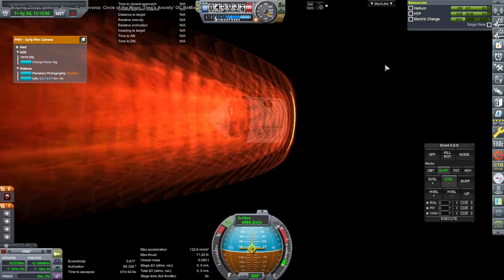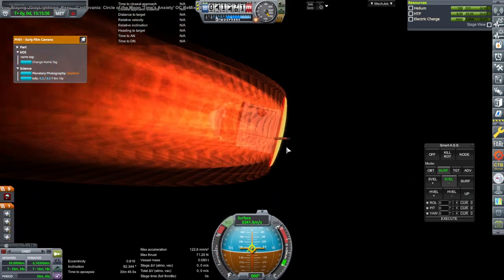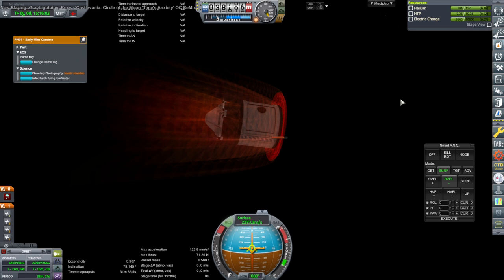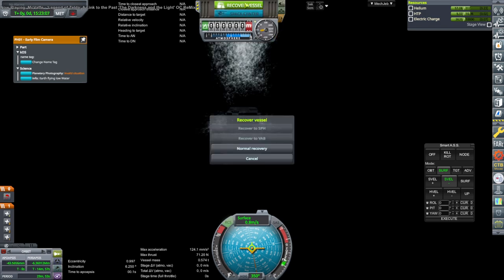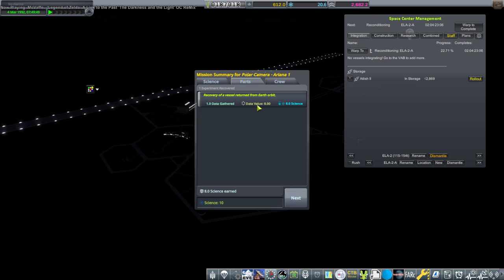Well, no heat indication this time. Oh, there's a little heat bar there. Okay, water! They probably make things sink so I better recover it quickly. Recover - normal recovery. 9.9 credits, very good! And we got extra science for recovery of a vessel returned from Earth orbit.